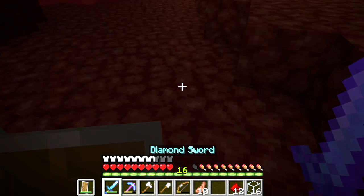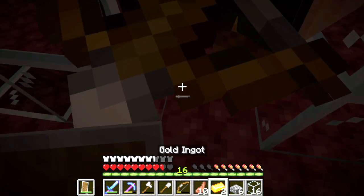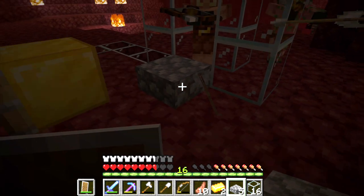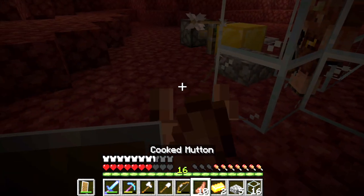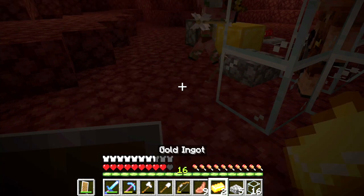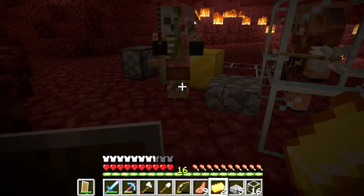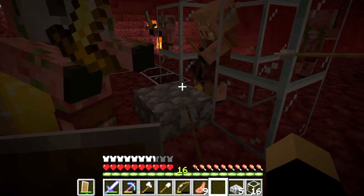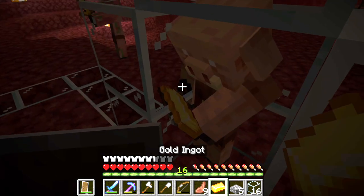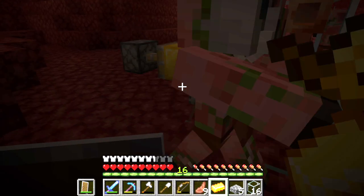The only part left is to get the piglins trapped inside, so now we've got to go up and find some piglins without dying. I got him in, yes! Okay, he's in. Now I think all I have to do is avoid him and drop in these gold ingots — if I do that he should just start giving me a ton of stuff. He dropped... blackstone. That's not at all what I wanted.